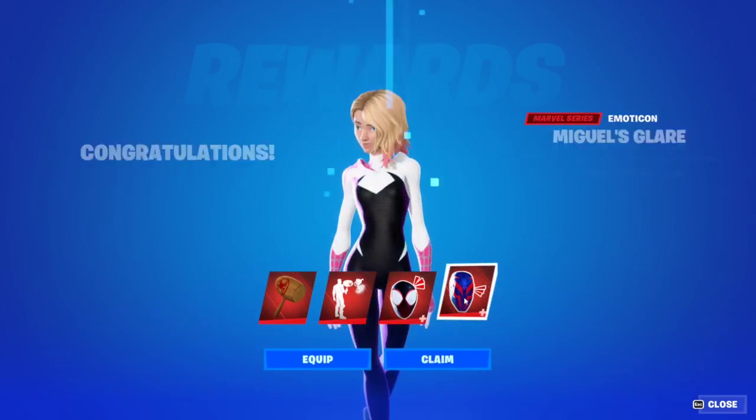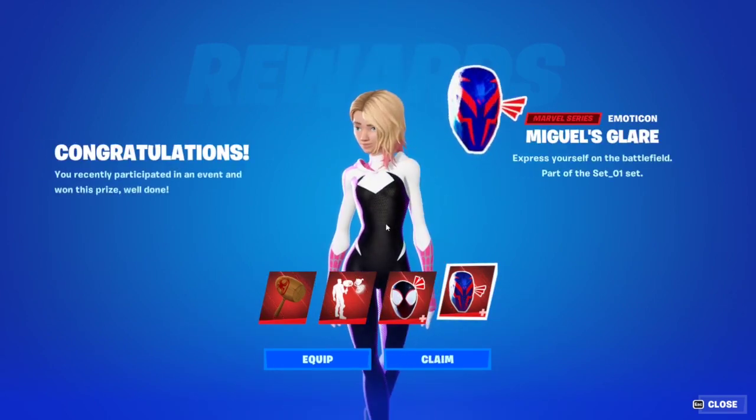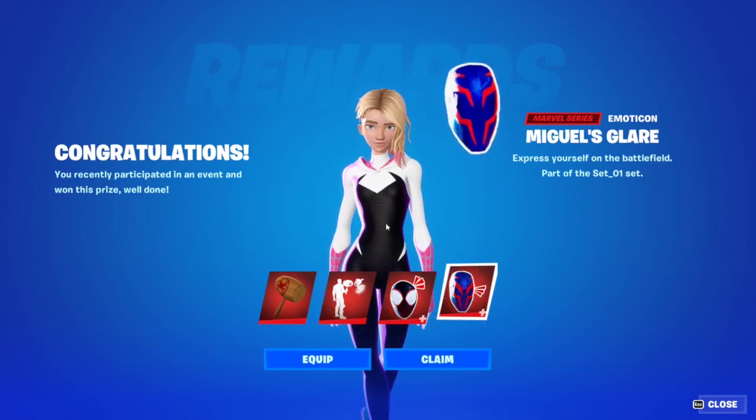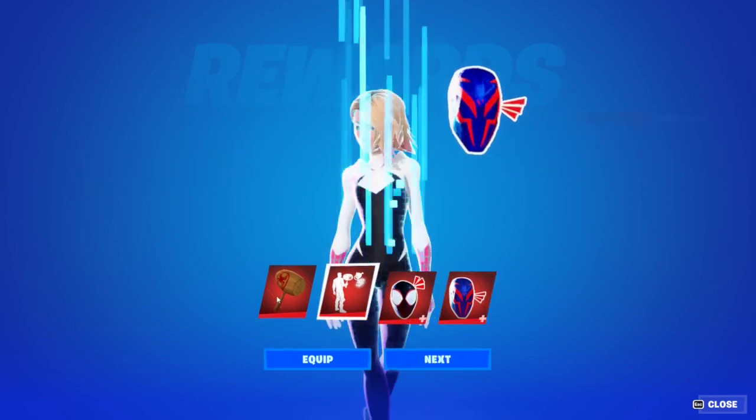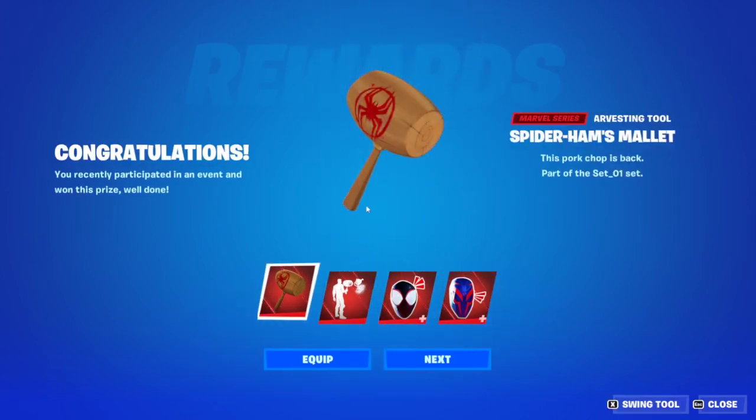There are four rewards total. You can either do this by playing all five days and collecting points, or you can do it the smart way and unlock all of this just like I did — by getting 40 eliminations on day one. It's very easy to do, and by getting 40 eliminations you get 40 points, and by getting 40 points you will get all of this for free into your account on day one.